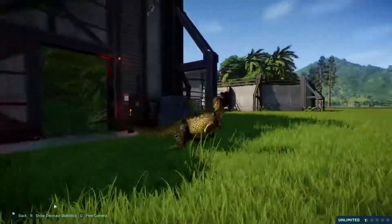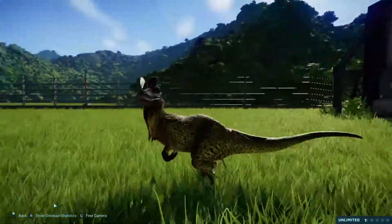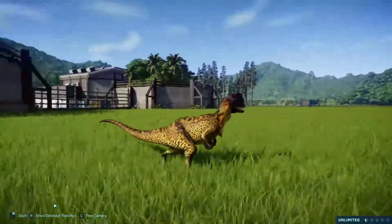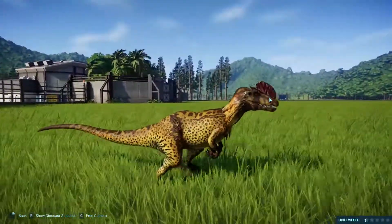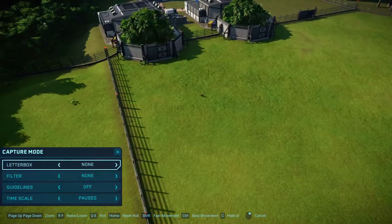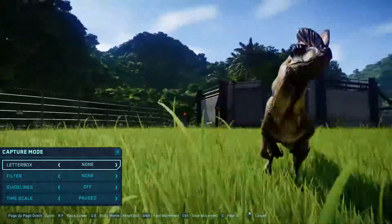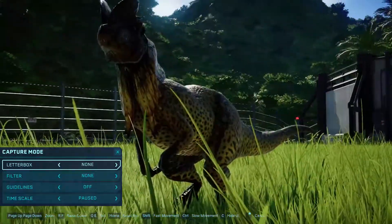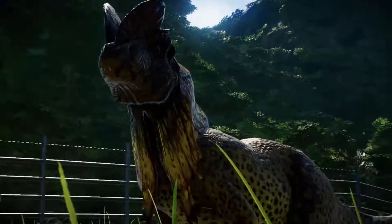Next up is the Dilophosaurus. This is the Dilophosaurus from the book. It's a beautiful mod — this Dilophosaurus looks absolutely amazing. I love the jaguar pattern it has, and the frill looks really nice, and the head sculpt I think has changed as well.